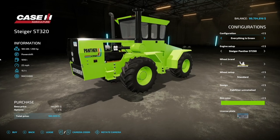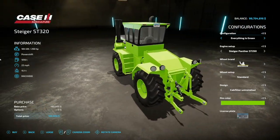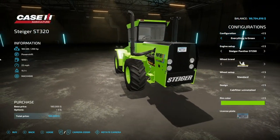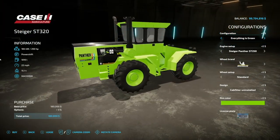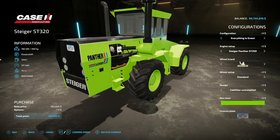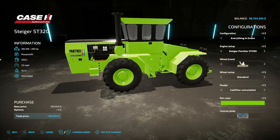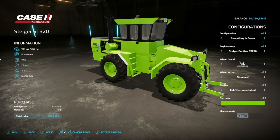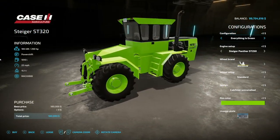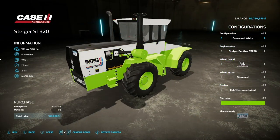Starting off today with new mods for PC and Mac players. First mod is the Steiger ST320 from Exablood Modding. I can't really tell you why this isn't on console — maybe they just don't want Steiger on consoles. Either way, we got 250 horsepower, powershift transmission, 1010 liters of fuel, 22 miles per hour max speed, and 15.1 tons.